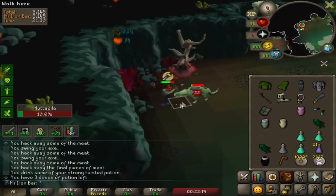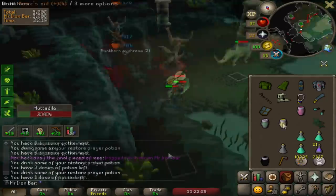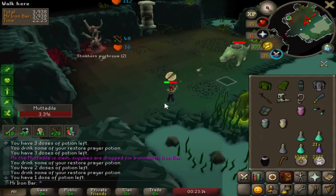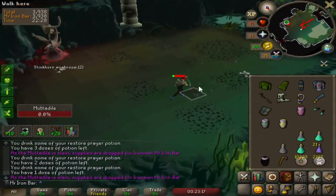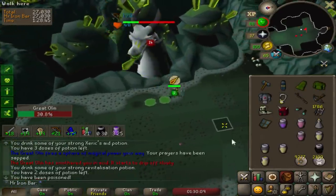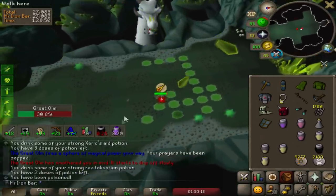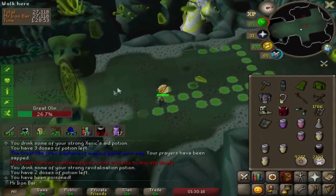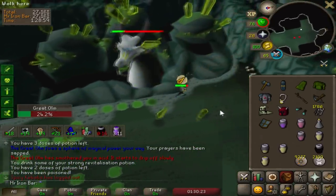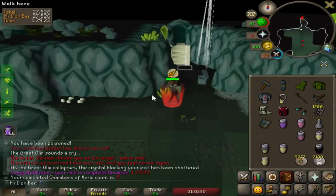Oh my god it absolutely destroys - holy crap! I'm actually gonna kill this without banking! I'm gonna kill the melee hand room without having to bank - nice! 84 Magic! And that MSB works out so clean, that was lit. We didn't get a purple but it's okay, that was a great raid.